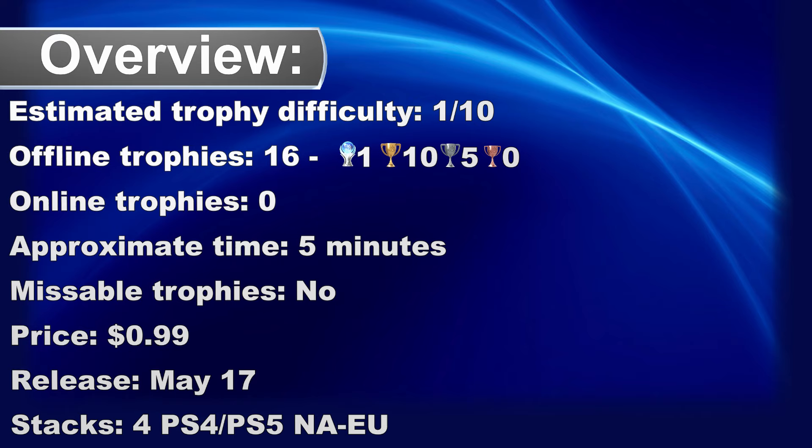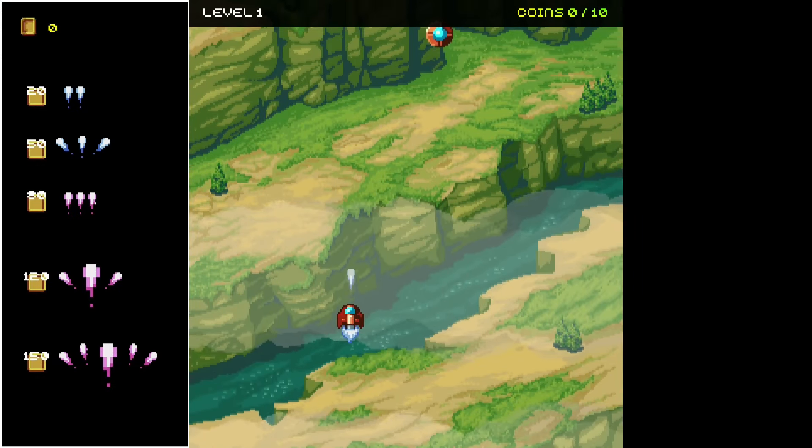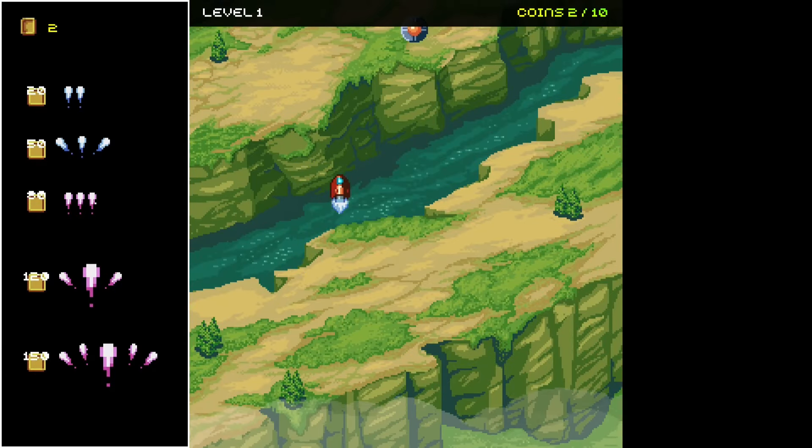What's up trophy hunters, we have a new easy one dollar platinum game in the PlayStation Store: Learn to Play Volume 2, a simple shooter. You probably remember Volume 1, which was called Fruit Collect — that was a simple platformer, and now we have a simple shooter.